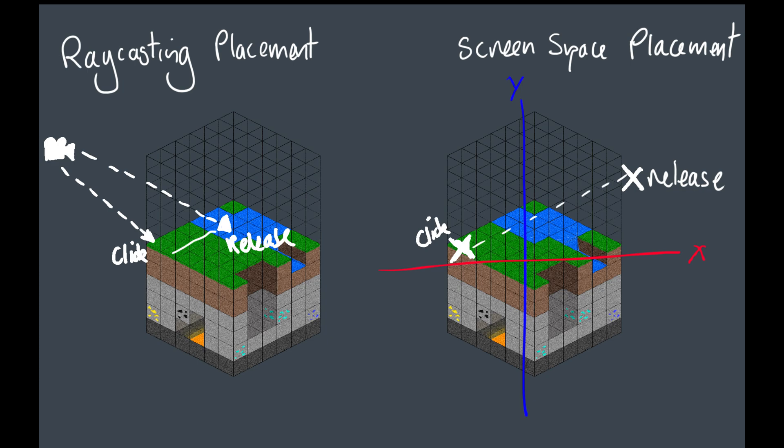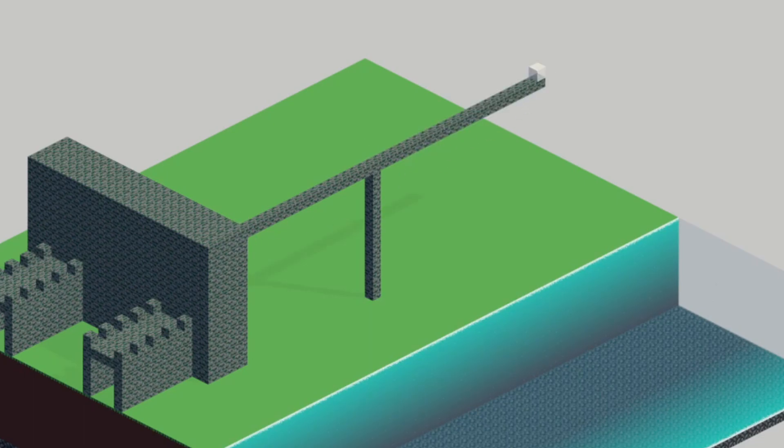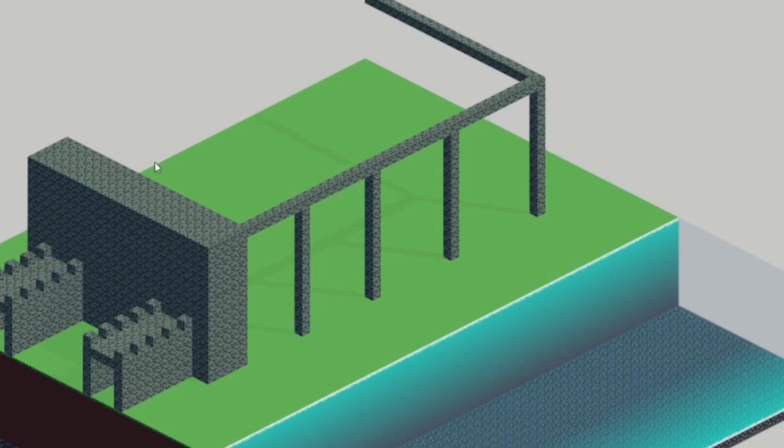Rather than casting rays into the world and getting a 3D position, I'm just relying on a 2D coordinate from the mouse position. Because the camera is at a fixed angle, I can use that to calculate where the player is trying to place the blocks. There is still a lot of room for improvement — figuring out exactly where the player intends to place blocks is quite challenging — but it is definitely better than it was. For now I want to move on to other features and come back to the building system in the future, so I'm going to park it and move on.